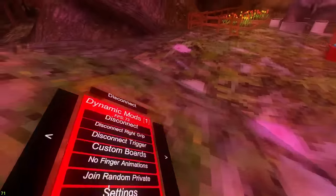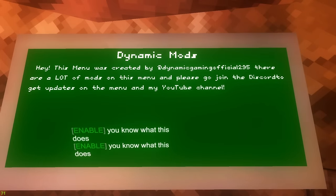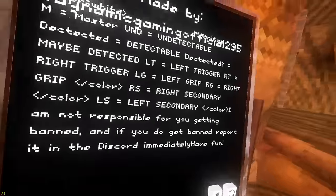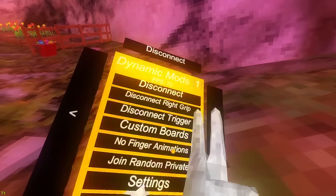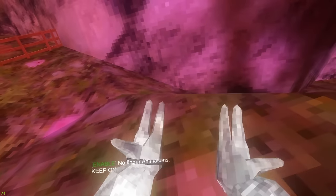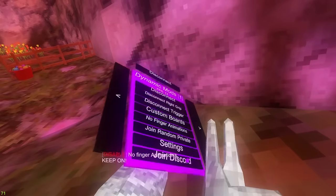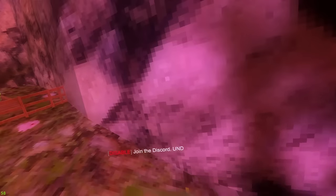Custom boards - let me go show you in stump. Basically when I turn this on it changes to a 'Dynamic Mods - hey this menu was created by me' board, and it also changes some other stuff. After that we have no finger animation - when I try to open the menu there's no finger animation, but when I have it off you can see my thumb moves.